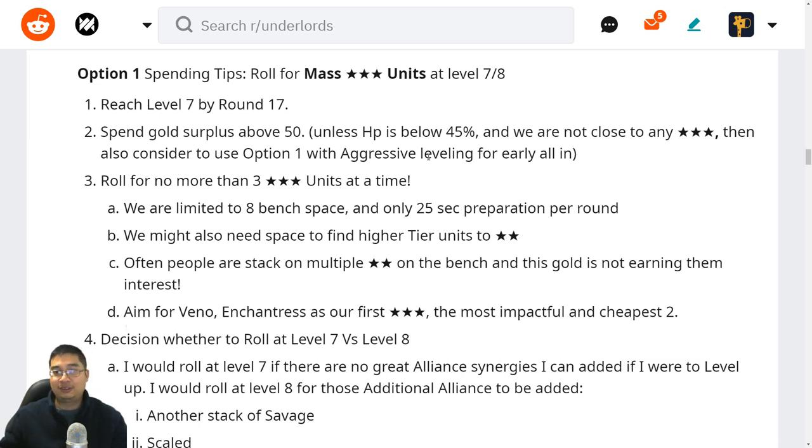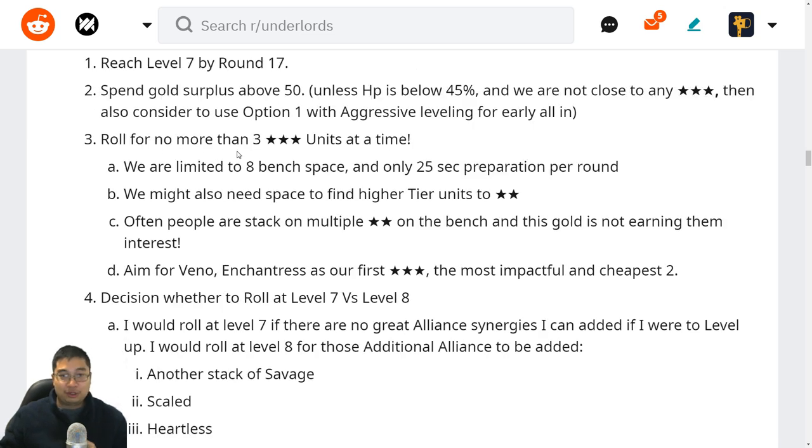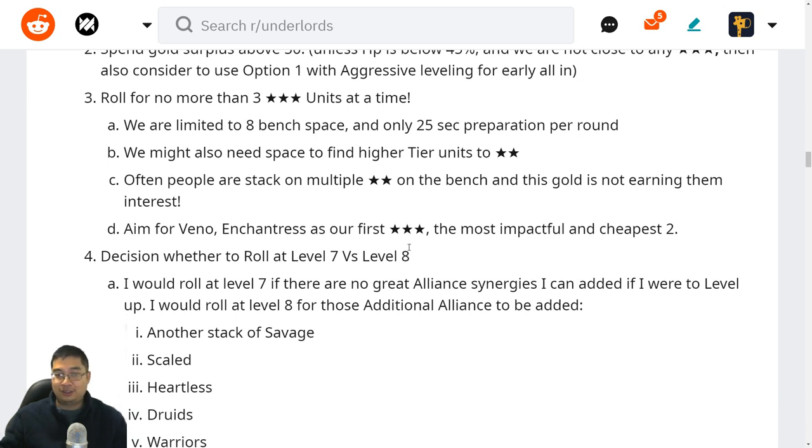We'll be rolling for no more than three star units at a time. This is because we're limited to eight bench spaces and there's only 25 seconds of preparation per round. We might need space for higher tier units to two-star, we might have Lichen not yet at two-star, or we might have units we're looking for like Sun King. Looking for more than three three-stars can clog up the bench — we might be stuck with multiple two-stars not earning interest. Looking for three or fewer three-stars is much more beneficial and allows more bench space.